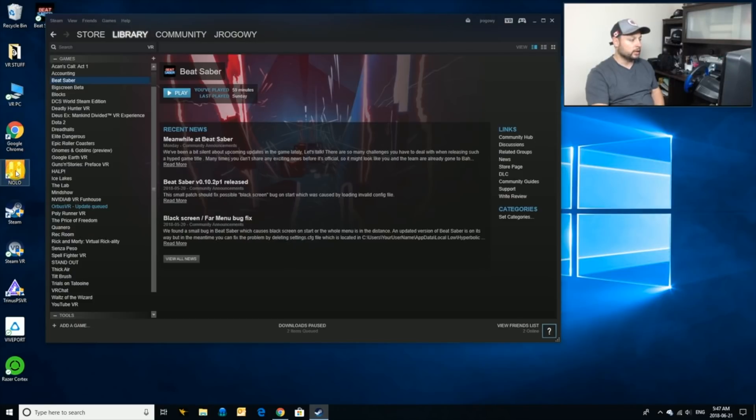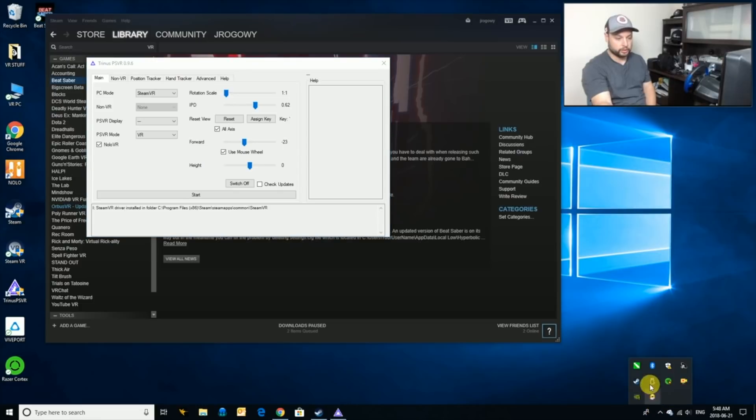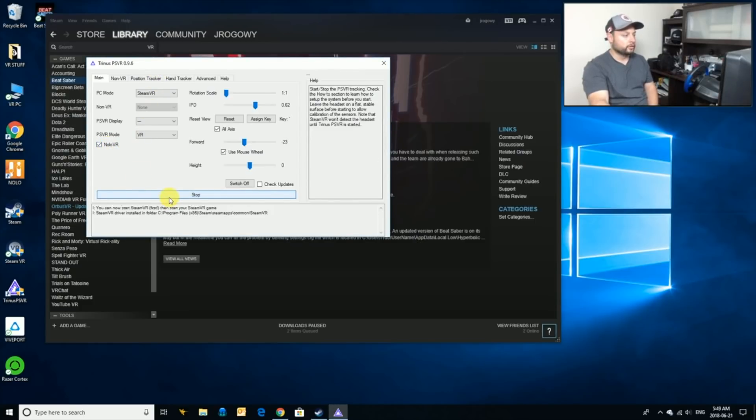First off, I'm going to get my NOLO running and make sure it's going before anything else. I've got my headset hooked up with the tracker and the base station, and my controllers are charged up. I'm going to go into Trinus, and I need to make sure my VR is on — okay, VR is now on. Checking NOLO — it's green, a little low but should be good. I'll start it up and make sure NOLO is on. It's going to calibrate the headset — looking good.